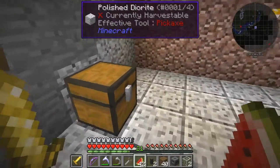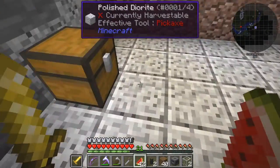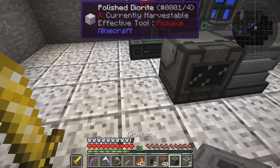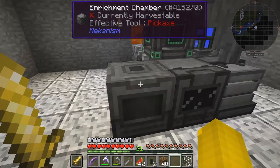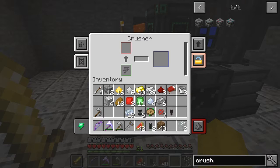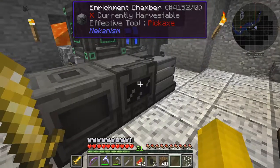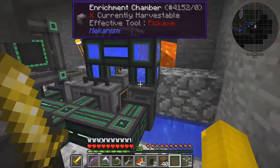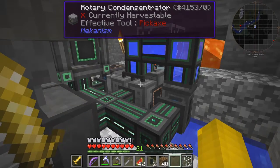Of course the buckets of lava get put back. I suppose the next place is to put the crusher beside here. I need the purification chamber. This will very slowly get some power in it. What we need the crusher for is to crush the residue from the enrichment chamber. We need to make a purification chamber too, but I think we're going to have a little power problem.